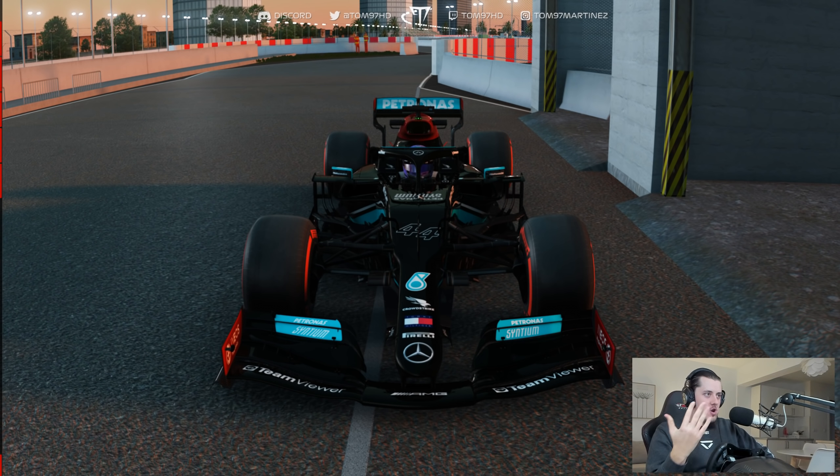The Jeddah Assetto Corsa version isn't as accurate as real life, of course. There are some limitations, but still it should be good fun and it should be a challenge. So the mods used in this video are linked down below. We are using the Racing Studio F1 car once again, driving as the eventual pole man, Lewis Hamilton.